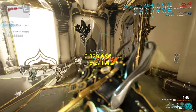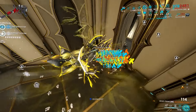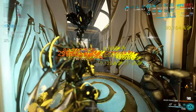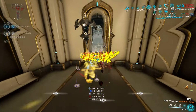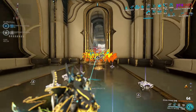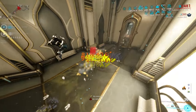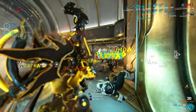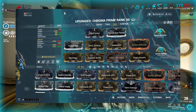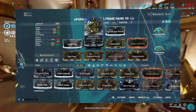I want to quickly talk about the Helminth. I'm using Empower as per the suggestion from Unified Codex. However, I'd like to try something else in the future — maybe Parasitic Armor to get rid of shields and have even more HP tanking. Empower is cool but I don't love the playstyle because you have to do a lot of casting before you cast Elemental Ward or Vex Armor to get the strength buff. Definitely give it a shot though — it's super strong. For the build, we're using Stand United in the aura. The aura is flexible, you can use whatever you want — I just like Stand United for a little bonus armor.